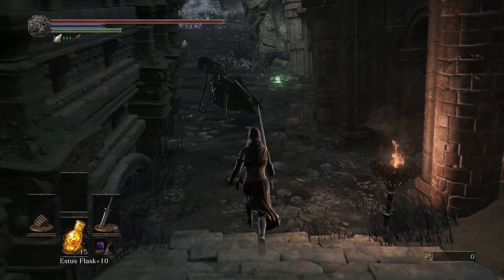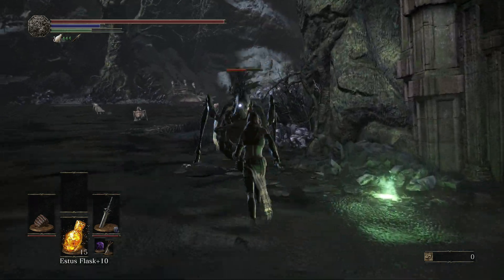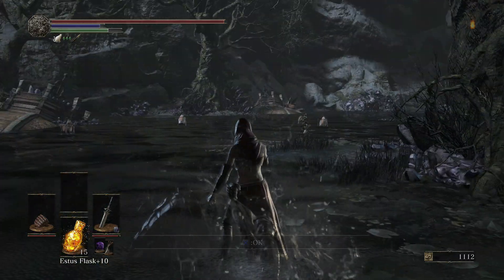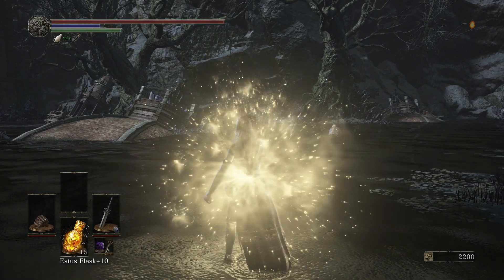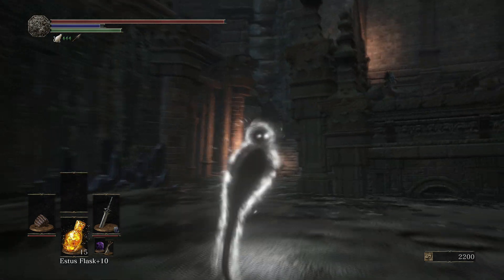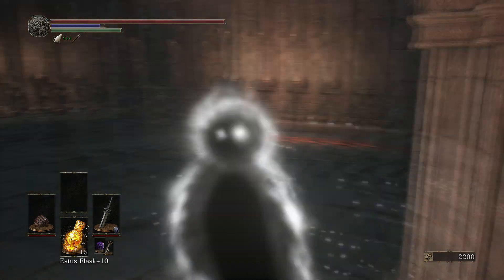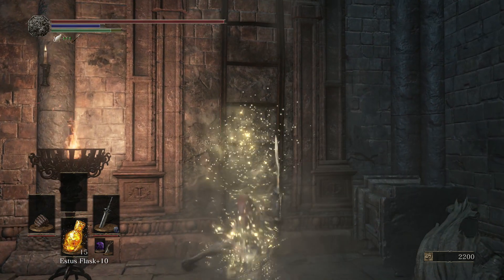This is the riddle we need to solve to get to the Purging Monument — to tell Lapp where it is — and the Purging Monument is also useful for something else important. To solve it, go back to the big swamp area and take out the preacher nearby first. Then use a White Branch to transform into a humanity sprite. If you didn't take the preacher out he would knock you out of the humanity form. Then just walk to the message on the wall dressed as a humanity and a hidden ladder will drop down.